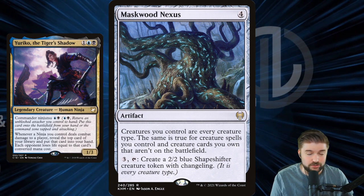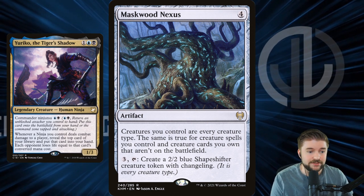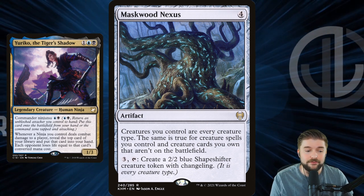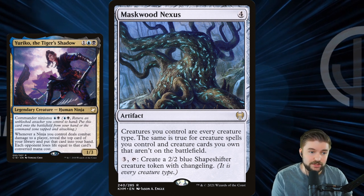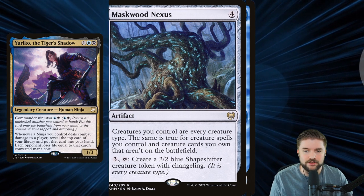Maskwood Nexus is also a viable, super strong option for this. Creatures you control are every creature type, and the same is true for creature spells you control and creature cards you own that aren't on the battlefield. Plus, we have the ability to make 2/2 ninja tokens with the artifact for just three mana. This is a huge card in this deck and it absolutely should be in there.